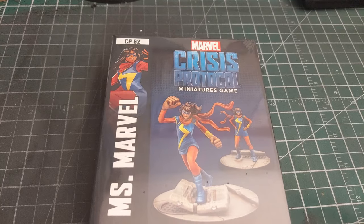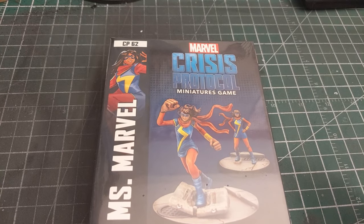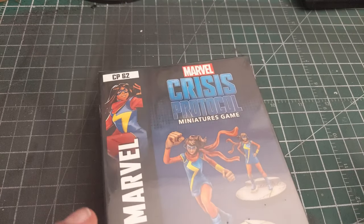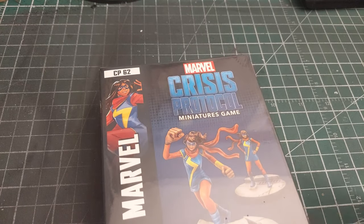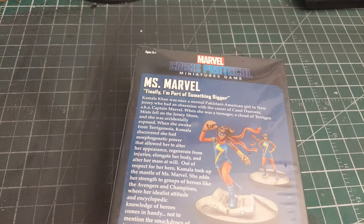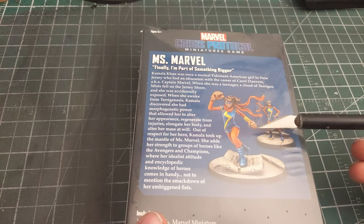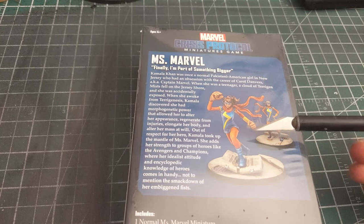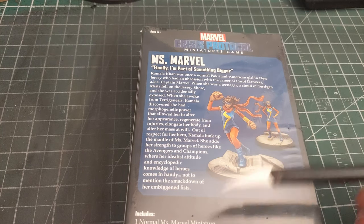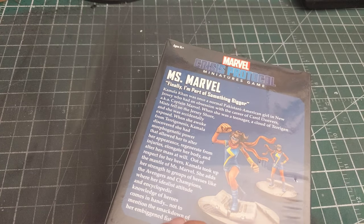Welcome to another Tuesday video — it's been a little while since we've done these, but we got a couple new releases for Marvel Crisis Protocol. We're checking out Miss Marvel here, character pack 62, and this is the first release of 2021. You can see we're getting two forms: her regular size and her embiggened size. We've got two models, two bases, stat cards, and a couple of team tactics cards.